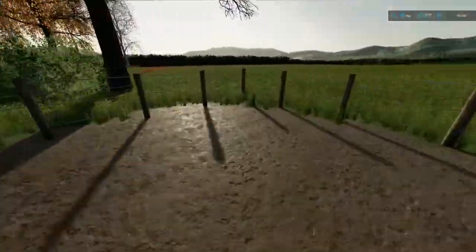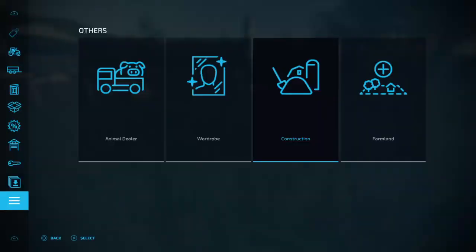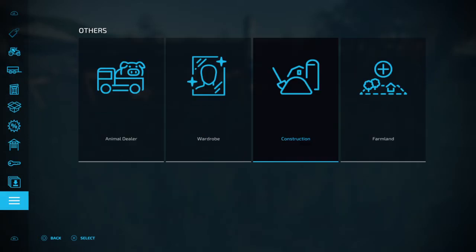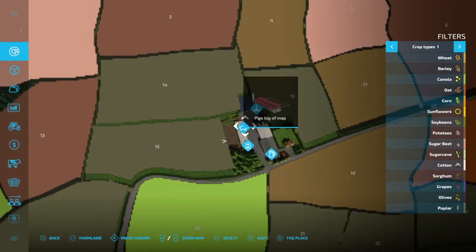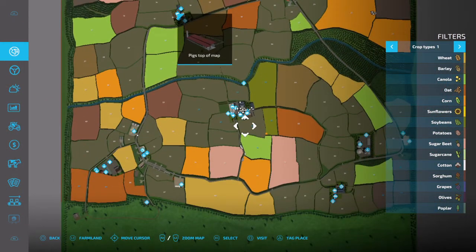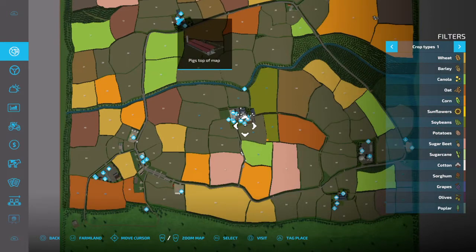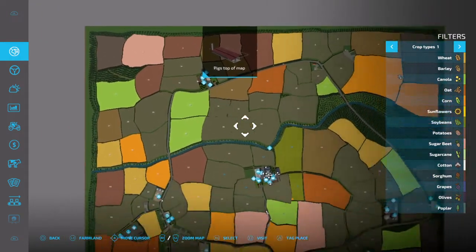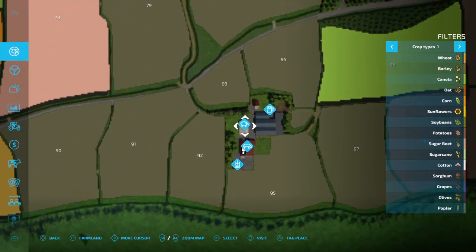I'm just going to double-check to make sure it worked. Press Options, press down on the right thumbstick — 'pigs top of map'. The reason for descriptive names is if I'm playing with my friends and they want to know which lot of pigs to feed or give straw, I'll say 'the pigs at the top of the map' and they'll know. Pretty easy — two more to do.